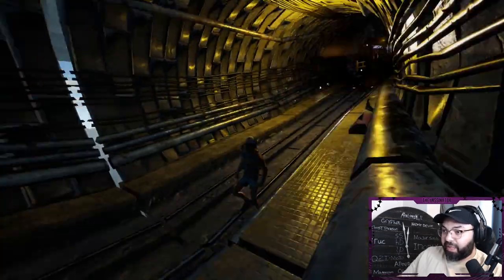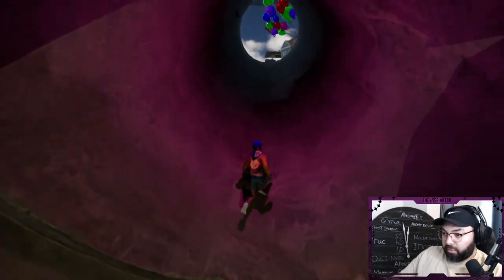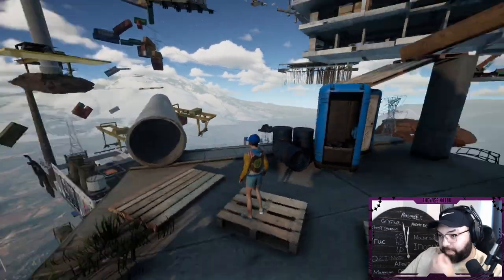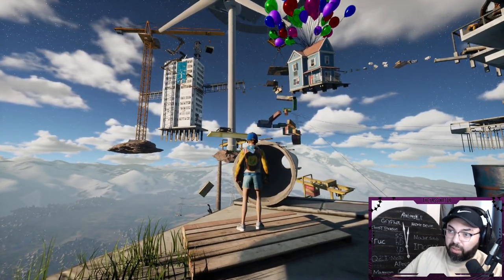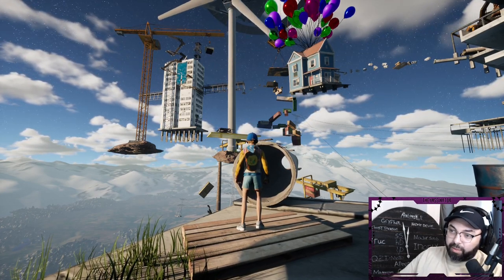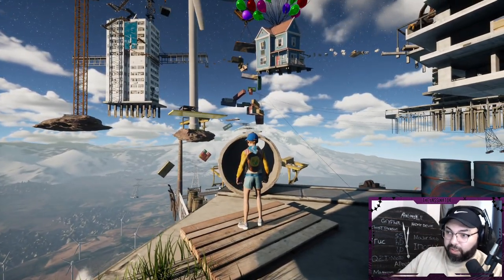Once you've completed that little jump, run over here through the train and just run up here nice and easy — that's your train station. The turbine, as a new player, is going to be one of the trickiest parts. However, with the tricks I'm going to show you right now, we're going to make it super easy, and hopefully you don't struggle too much with it.